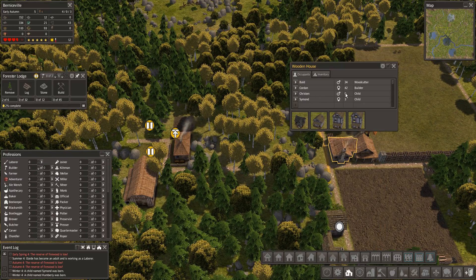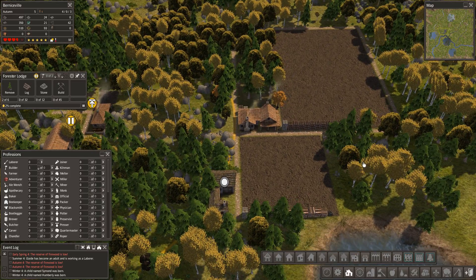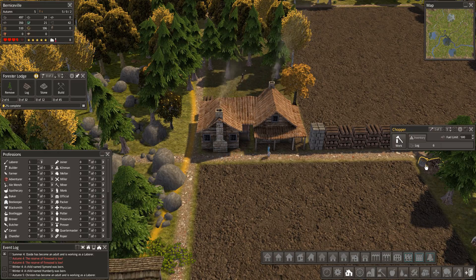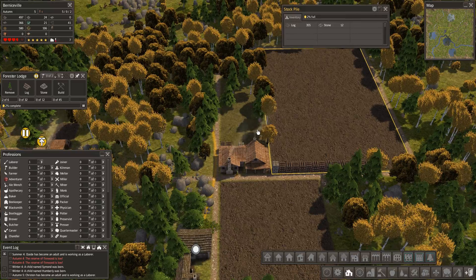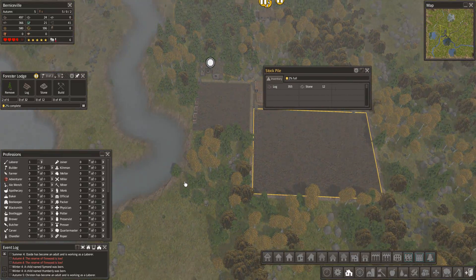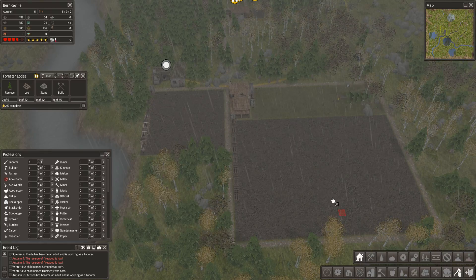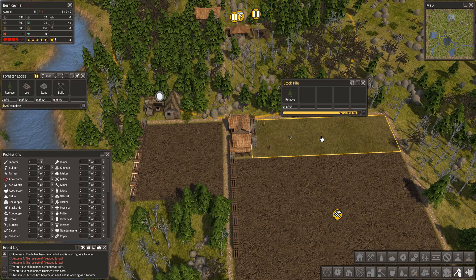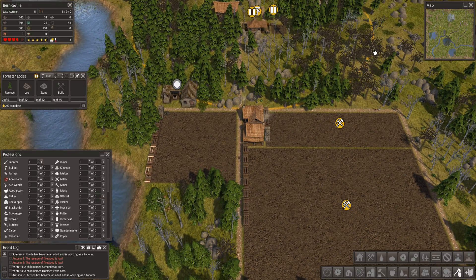What kind of jobs do we have? We have a woodcutter and a builder, and two gatherers. A woodcutter — it's over here, right? Yeah, it's over here. We're chopping lumber. We need to change that up, but that'll be soon.